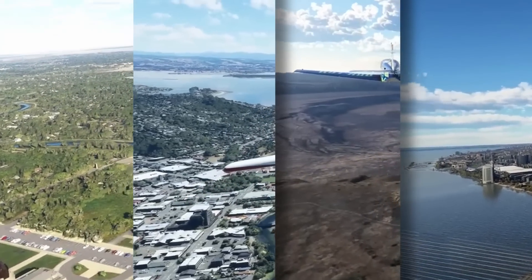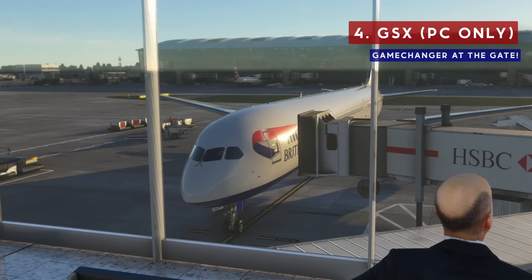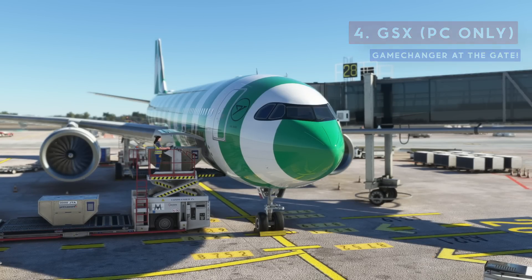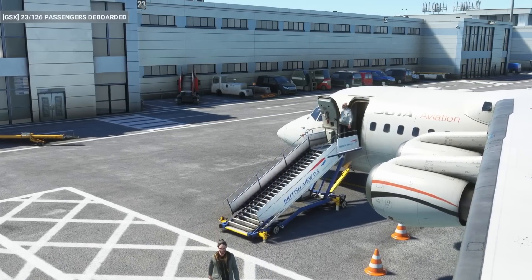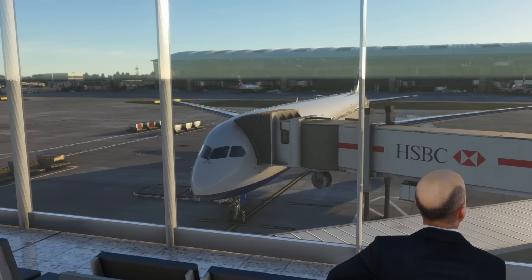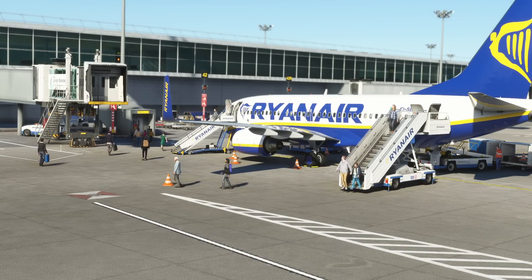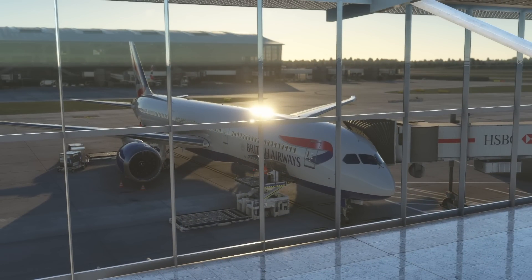Back to PC with a payware add-on: Ground Services X by FS Dream Team. If you fly any sort of airliner, you must try this out. It costs around £31 UK, but for that money every single major airport receives a jetway overhaul of some sort and a full replacement of ground services to better match real life — adding everything from gate gourmet catering trucks to airline baggage carts to passengers walking around towards your aircraft, hopefully nowhere near the engines. Most of the bugs have been ironed out and in my opinion it is a must-have.